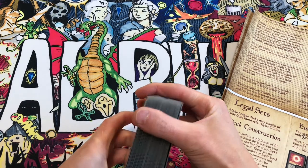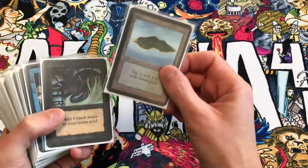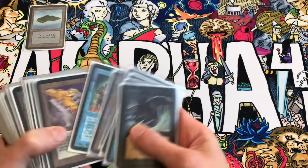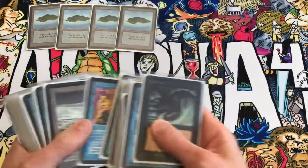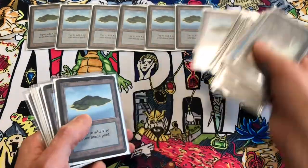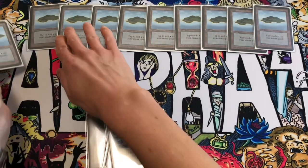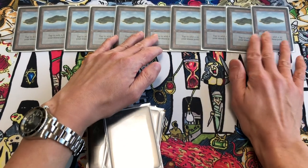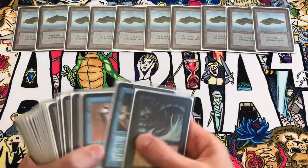In the meta game you need a way to protect against creatures. First thing you need is a good mana base. I play mainly blue in Alpha 40, so we're going to start with our islands. We have 10 copies of the basic light-blue island by Mark Poole. That's 10 basic islands, which is going to be 25% of the deck.